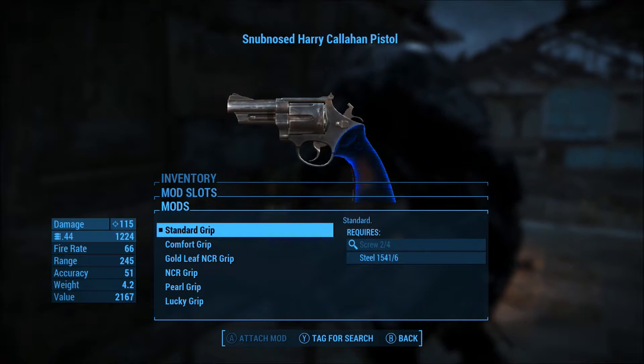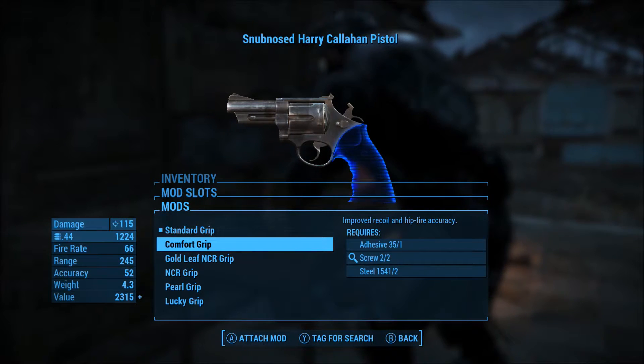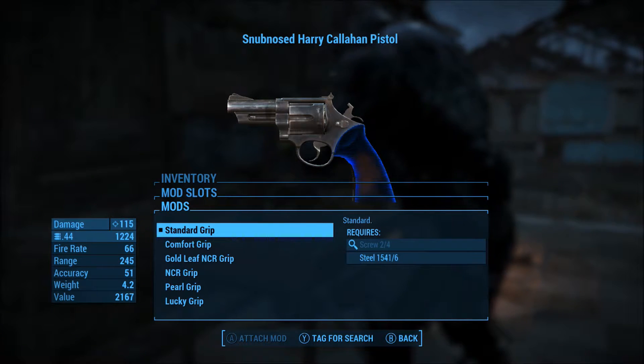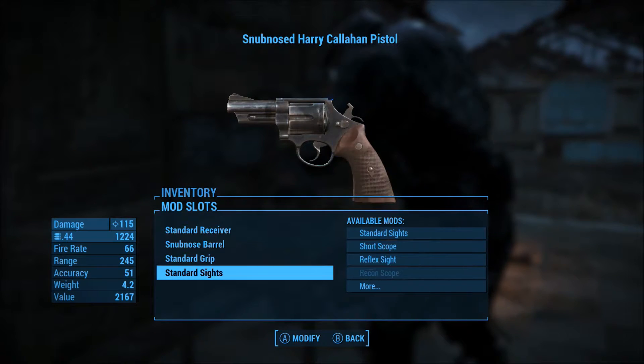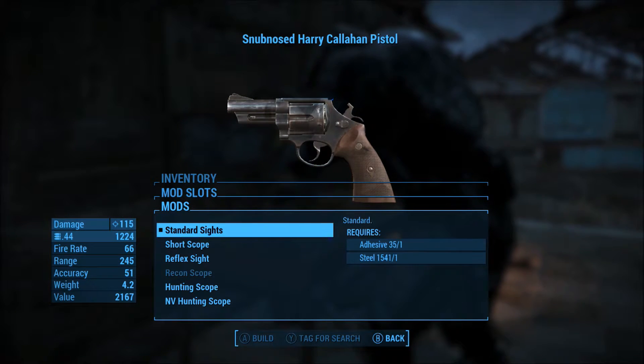There are also the standard grips — comfort grip and standard grip, though some of these are added by a separate mod. And for sights, again the standard options: short scope, reflex scope, and a recon scope.